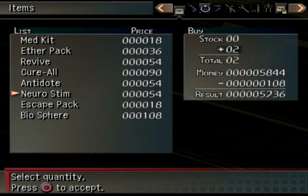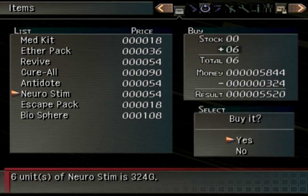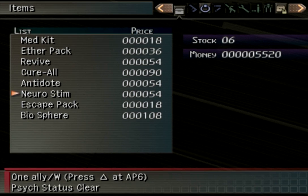There are two specific status types in this game: physical statuses and psych statuses. They have different colors — I think physical statuses have a blue background and psych statuses have a green background. There are lots of different status effects in those categories, but when you have these items, you can clear all of them in that specific category.